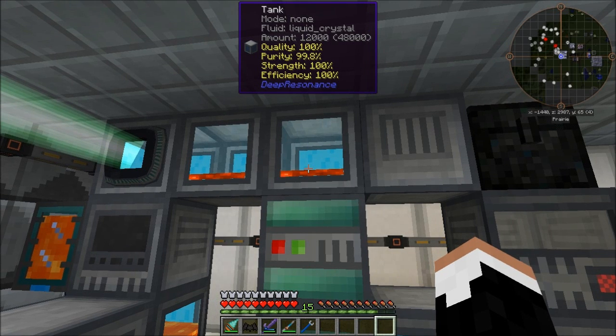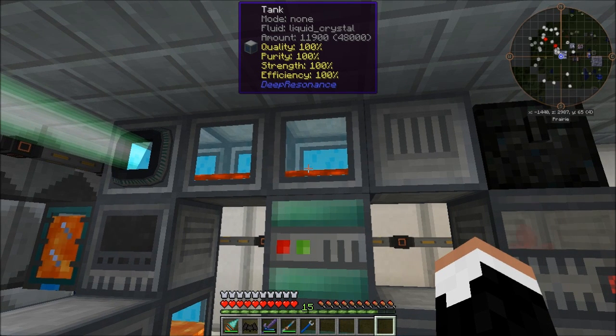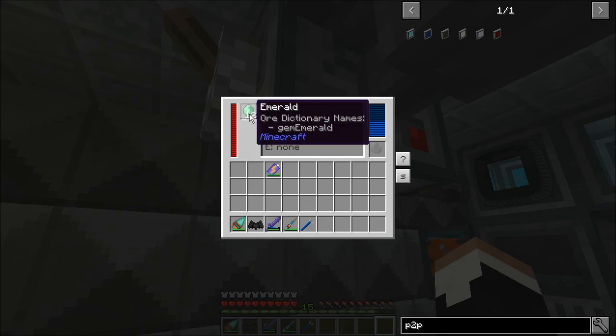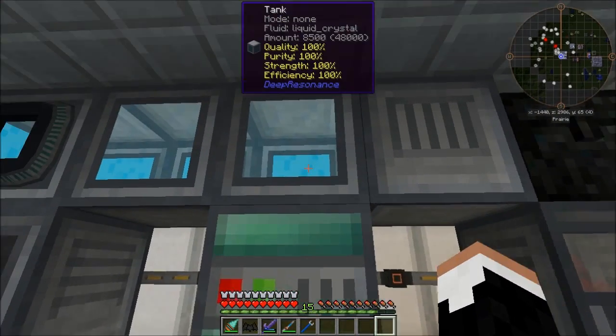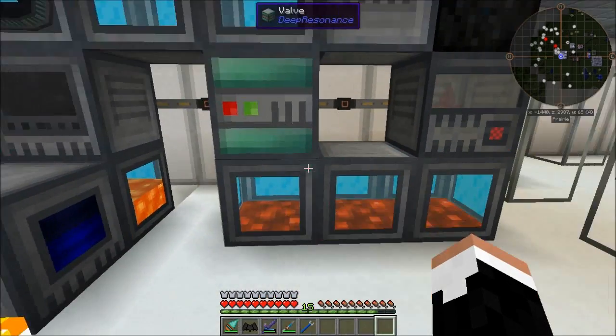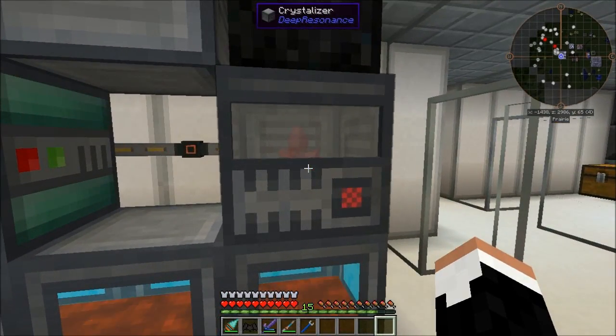Hello peeps, and welcome back to Galt's Gorge. I'm just sitting here waiting for some more liquid crystal stuff to purify, and looks like we're done, so we'll flip the lever off and get the rest of my emeralds out. I burned through most of our nether stars getting this, but I got two crystals worth done, so it should keep us in power for a while once the crystallizer finishes working.